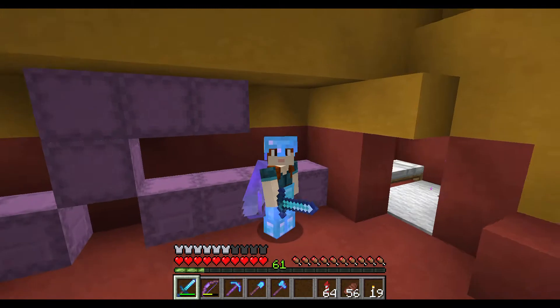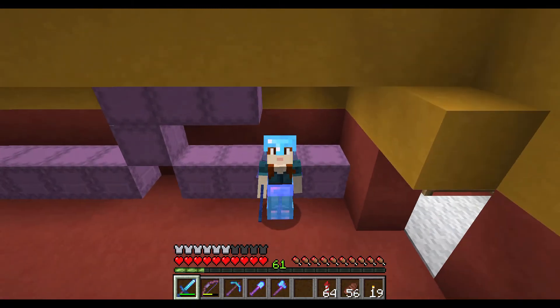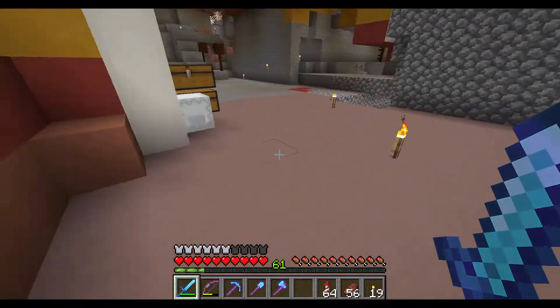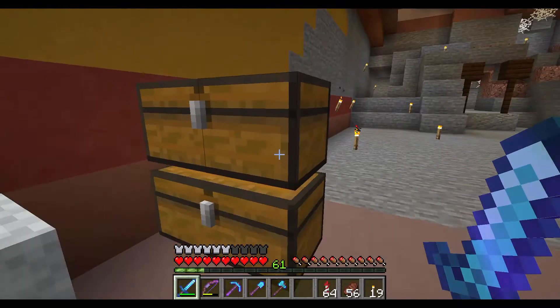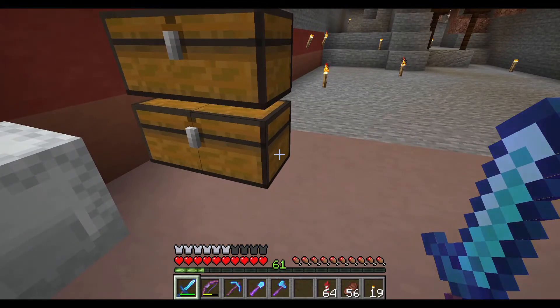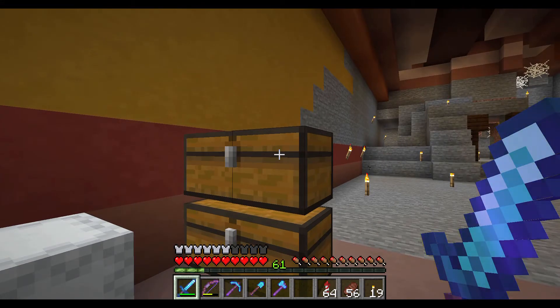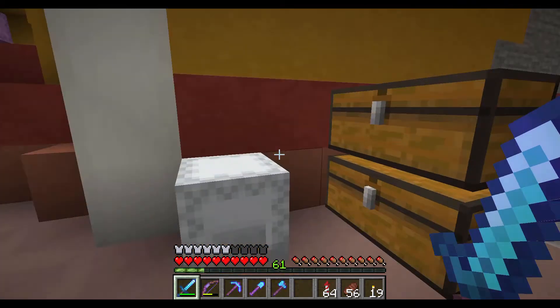I'm really chuffed with my spider farm. I've got loads of XP, it's been really easy to use, and I'm really happy with it. I was frustrated but proud I pushed through. I've got so many spider eyes and so many cave spider heads — we're using Vanilla Twixt so more things drop their heads. Oddly, I have no string though.